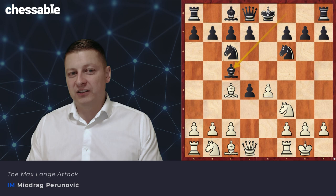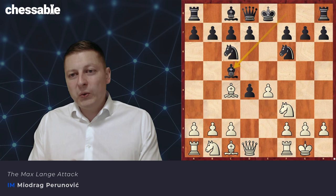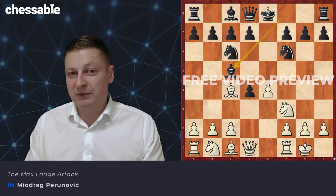Black is about to complete his development with short castle and he's the one who defends very stubbornly this pawn on d4. So we can call it at the same time the Max Lang Attack — that's the real name — but at the same time this is a bit of a gambit as well, because you've just sacrificed the pawn on d4.